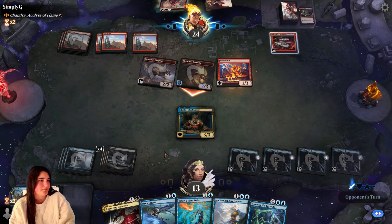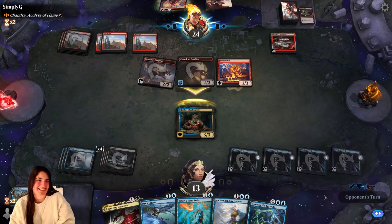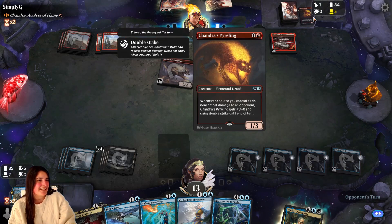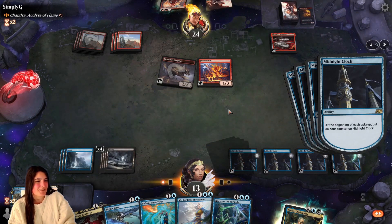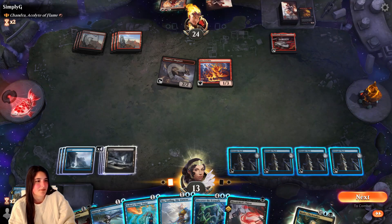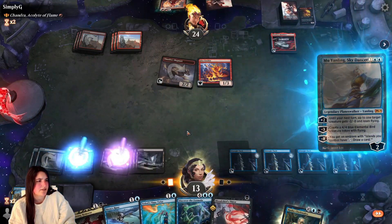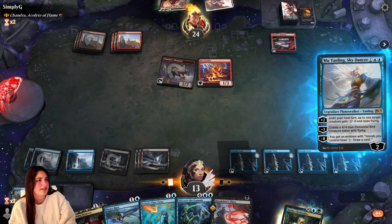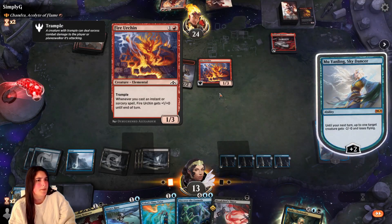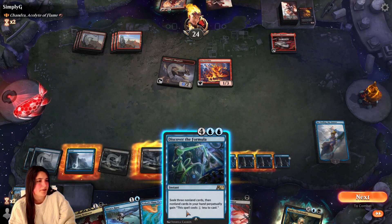Or I might have to chump block. I will chump block — it's okay. I get rid of that silly little chameleon lizard, which is so annoying. Now I think I'm a little stuck though, because unless I draw a land I can't play Rusko anymore. That's okay — let's do Mu Yanling, let's minus zero this. What could you have? Let's just clear the board, make way. This will queue — I'll have two mana left open. More bouncing.